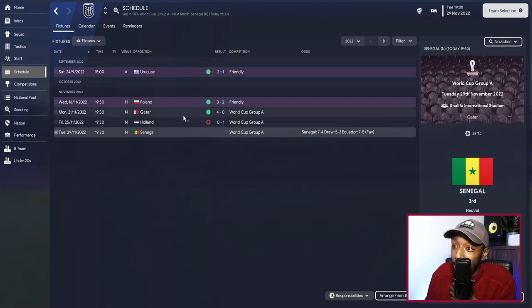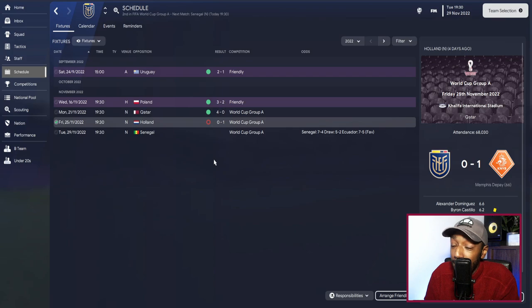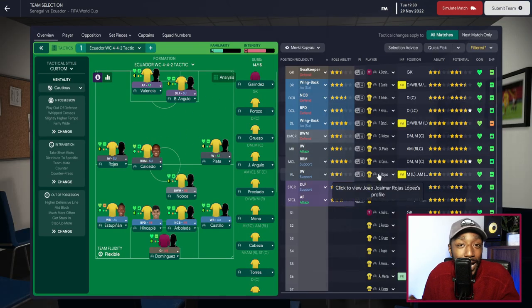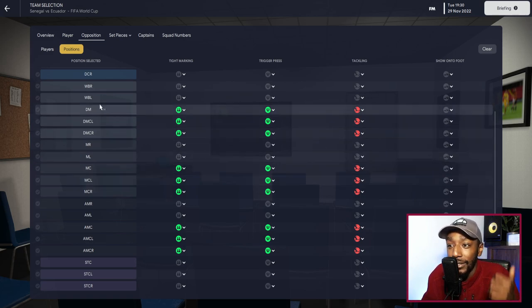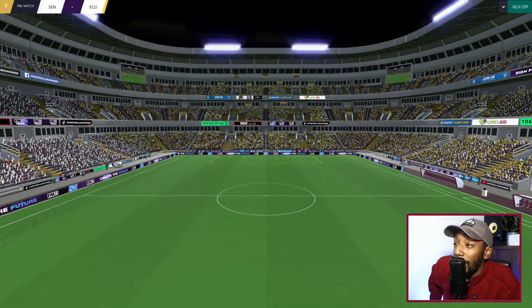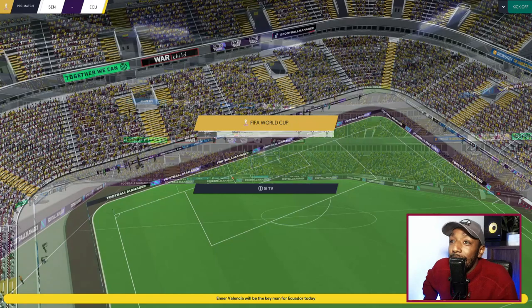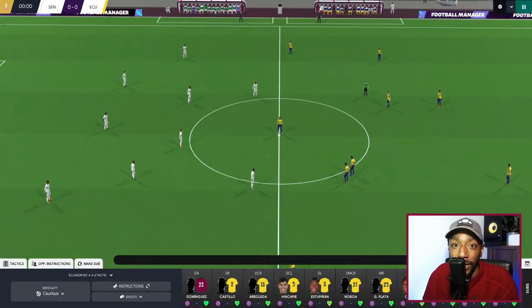Our World Cup game is against Senegal. We already beat Qatar four-nil in the first game — Michael Estrada scoring a hat-trick — but we lost one-nil to the Netherlands, so this is a crucial match. This is our starting lineup; I couldn't replicate the exact starting eleven from the real game. As opposition instructions, every player in central midfield for the opponents gets tighter marking, trigger press, and get stuck in — covering defensive midfield, central midfield, and attacking midfield. Senegal are playing a 3-4-1-2 — a bit of a cheat since Mané is injured. Ecuador line up in our 4-4-2. Let's go.